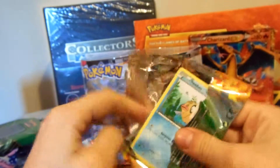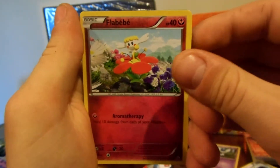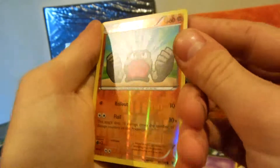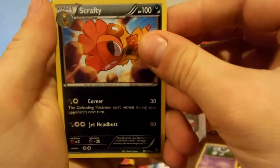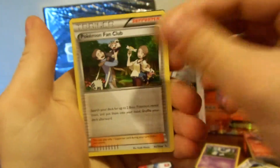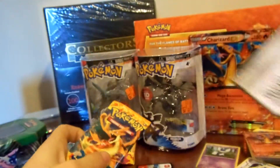I need to set my background back up — it's really messy back there. We got a Phoebe's Stadium, Geodude, Fletchling — Stunky, Roselia, Geodude reverse — that's cool. Scrafty rare. Floette — I don't know how to pronounce it. Pokemon Fan Club, and you guys can have that code too.